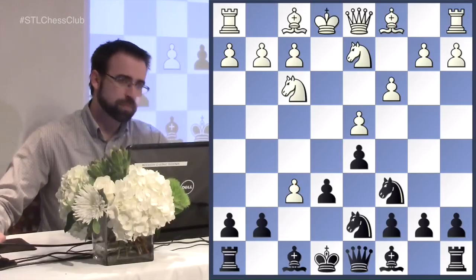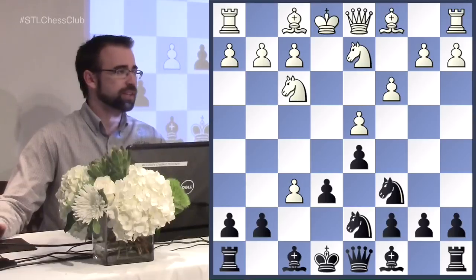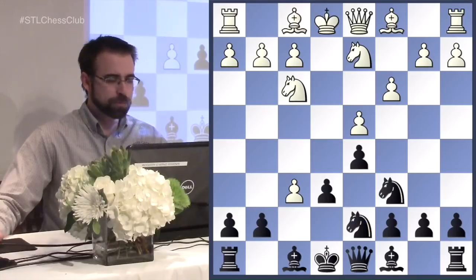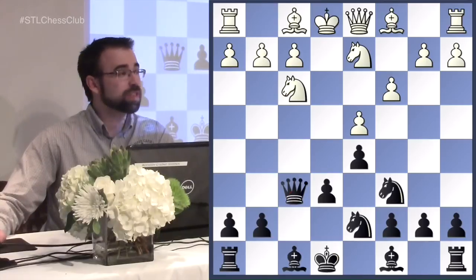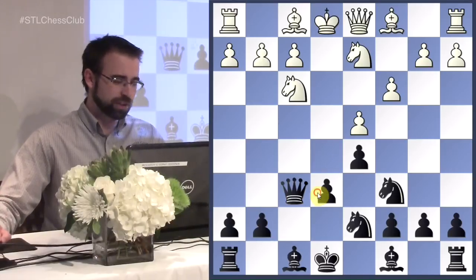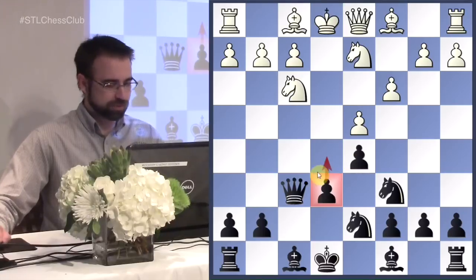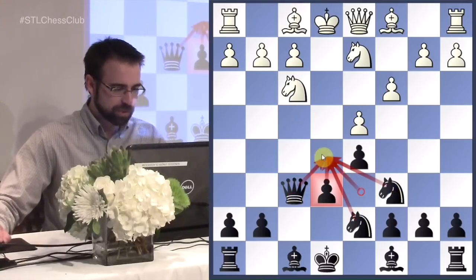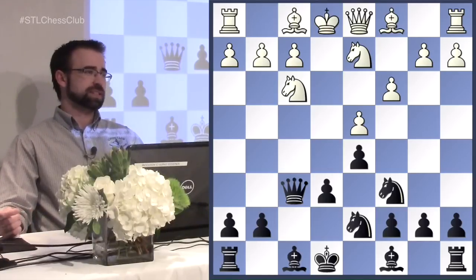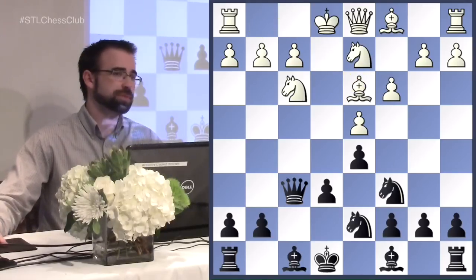We're going to play f6, and they almost always take. Now how to take back - we have three different ways. In a lot of Tarrasch lines you take back with your knight almost on instinct, since you unblock your bishop. But in this line it's actually very good to take back with the queen. At some point you'll play bishop d6 and castle, and you're planning to play e5 to get rid of your only weakness and liberate your light-squared bishop. If you can play e5 under favorable circumstances, in general it means you're better.